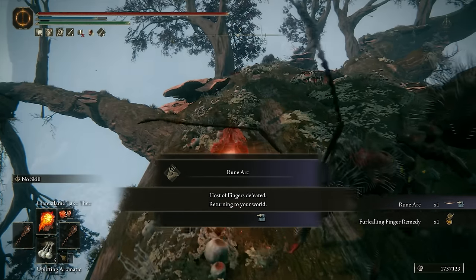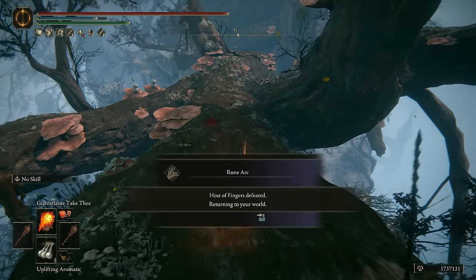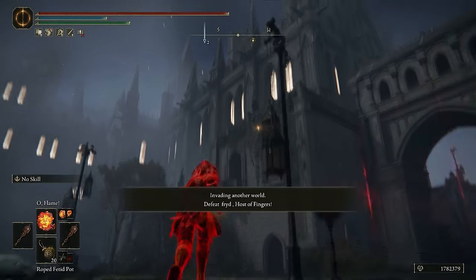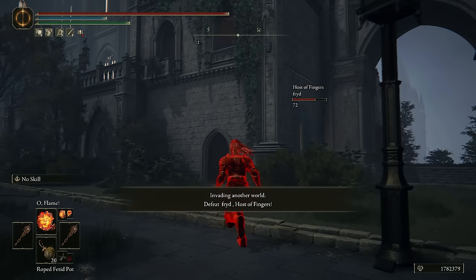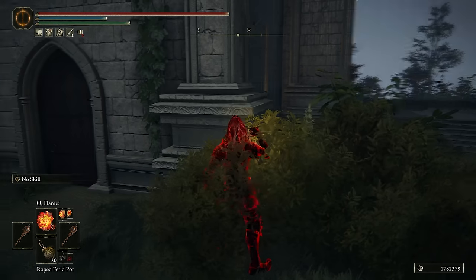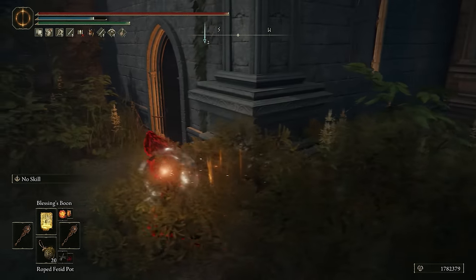It's unfortunate when you find a low host — I feel like they weren't even Taunter's Tongued, maybe their teammate just died. The Academy of Raya Lucaria — ooh wait a second. Oh, they're gonna come down here, oh my god, hang on — this could be perfect. Hopefully — oh my god, they are opening it.